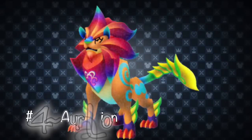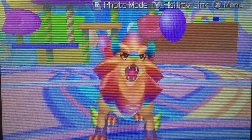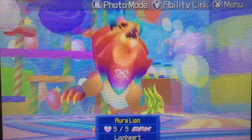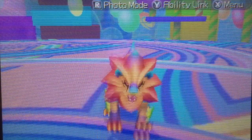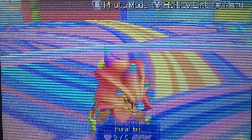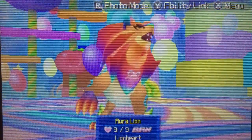Number 4: Auralion. The Auralion is powerful and just looks cool. It's definitely one of the more intimidating looking Dream Eaters, and it has the power and abilities to back it up. It also unlocks commands like Faith, Sacrifice, and Limit Storm, as well as tons of Attack Boost and Attack Haste abilities to help boost Sora's and Riku's offensive power. And most importantly, the Auralion can help you unleash Trinity Limit.